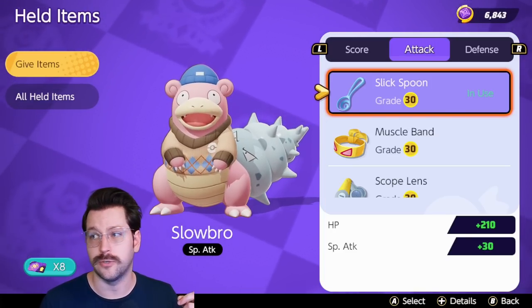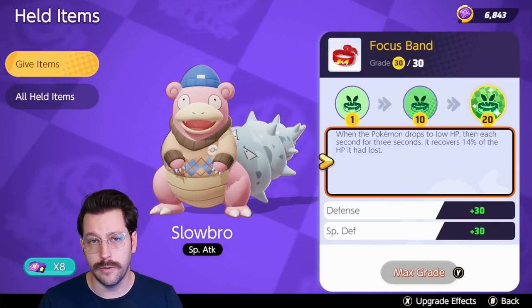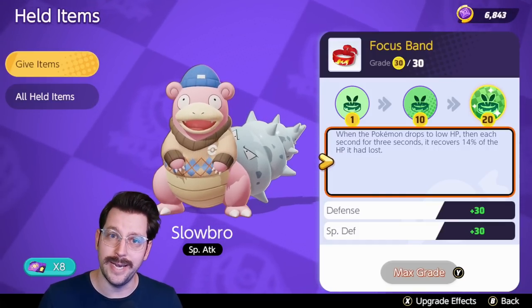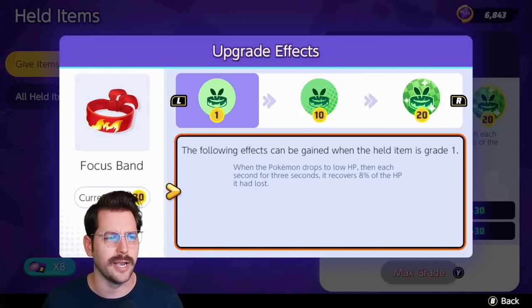For instance, a Slick Spoon gives you special attack — Slowbro is special attack based, so that's a good start. You can upgrade held items to level 30, but you get almost all of the benefits from upgrading held items at two points: level 10 and level 20. The reason for this is that's when these items' passive skill upgrades, and that's mostly the reason you are using these items.